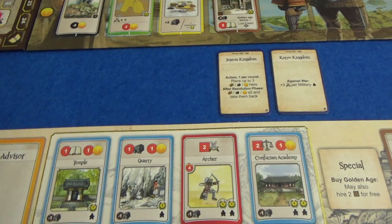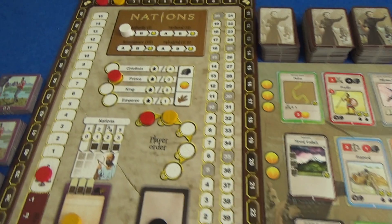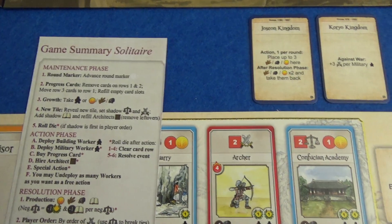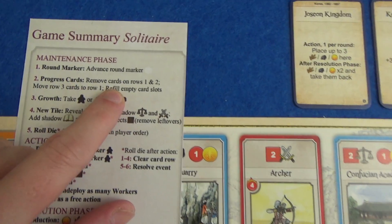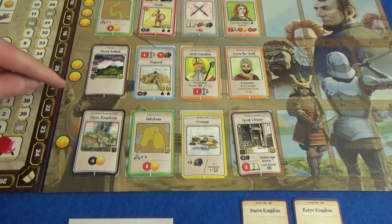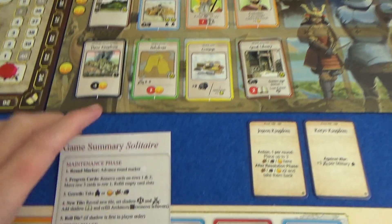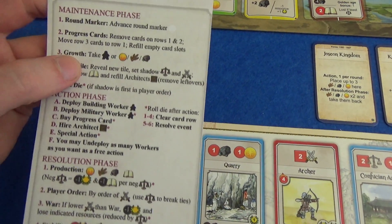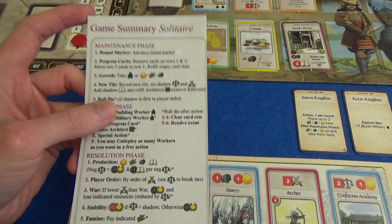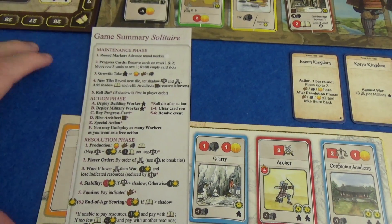Let's get started. If you're new to Nations I'll be explaining what I'm doing as I take actions for the first time. The first thing we do is the maintenance phase — advance the round marker. We are in the first round of the Age of Antiquity. There are four ages and eight rounds total. We fill up the progress cards; in future rounds the ones and twos get discarded as they slide down, and we refill from whatever round we're in.